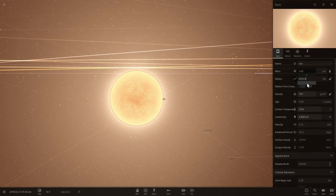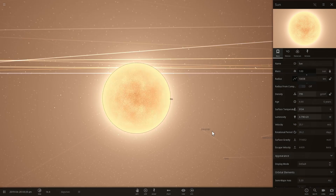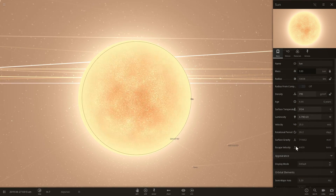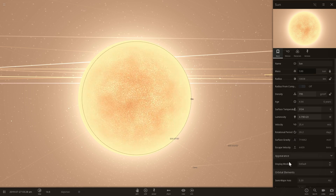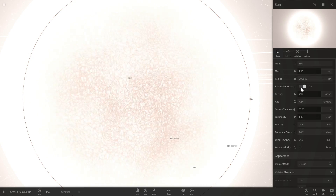At some point it's going to be relatively dark, but it will also start changing other parameters like escape velocity and surface gravity. As soon as the escape velocity actually reaches the speed of light — that's when you know you're creating something similar to a black hole.